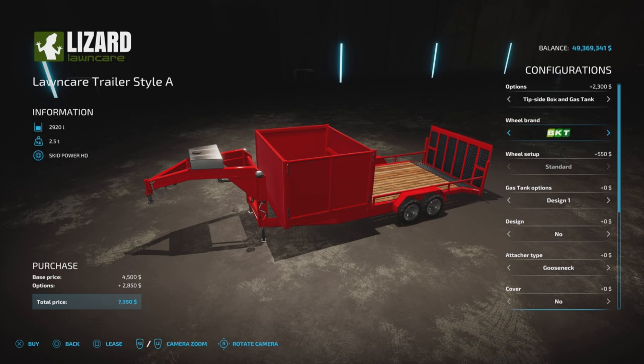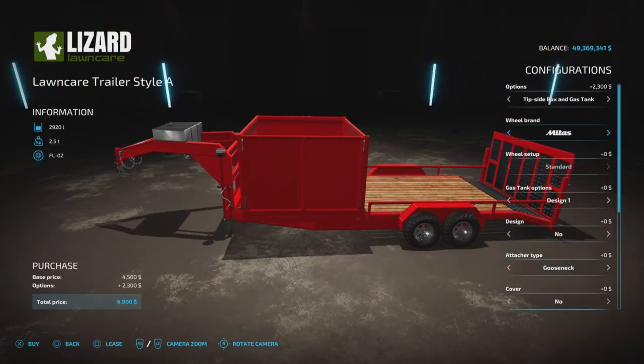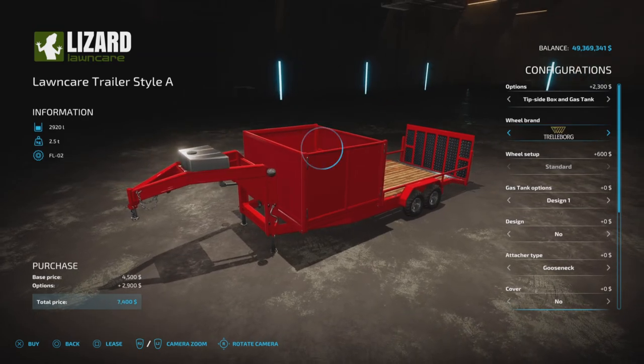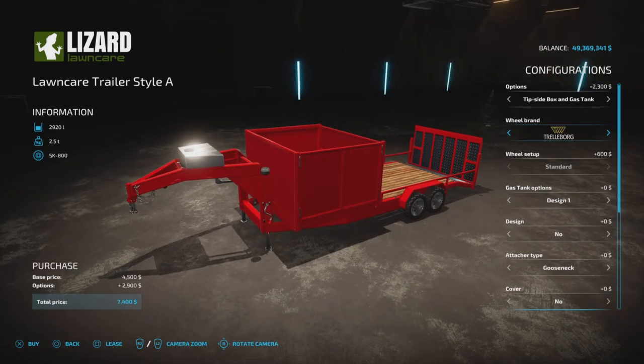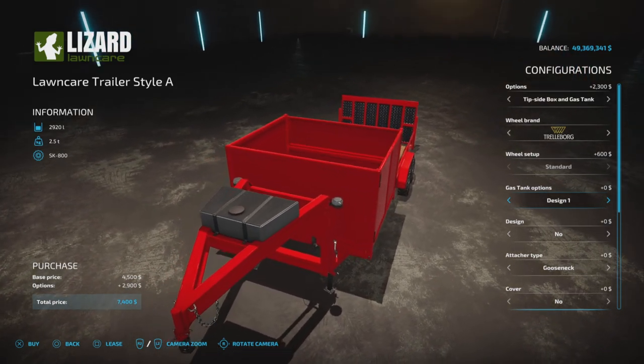For wheel brands we have Midas, Trelleborg, and BKT. There are not too many tire options, and you can't change the tire options, which I'm actually happy with — there's just tires, no track version in this case, but we have plenty more options.